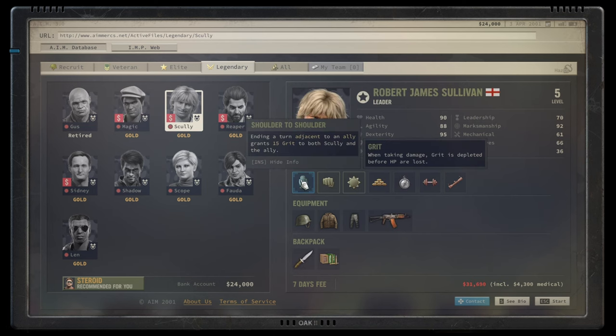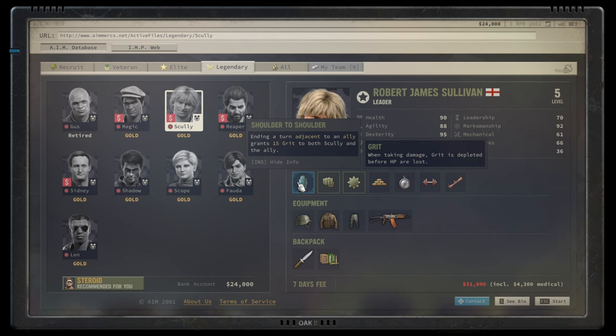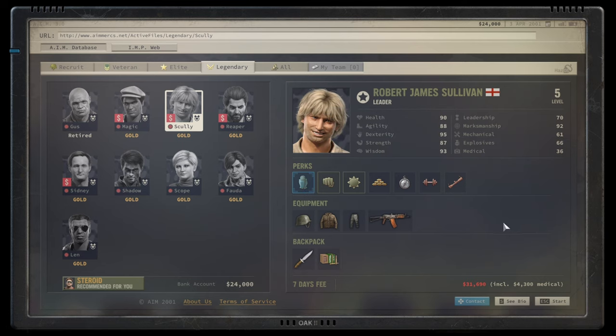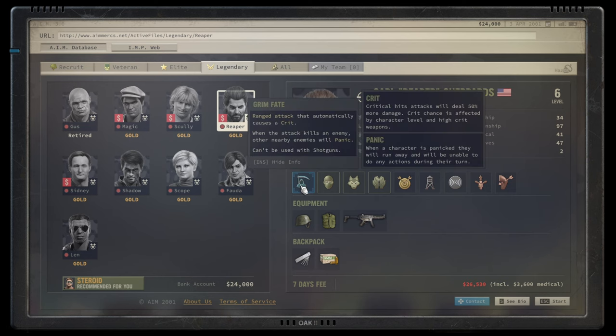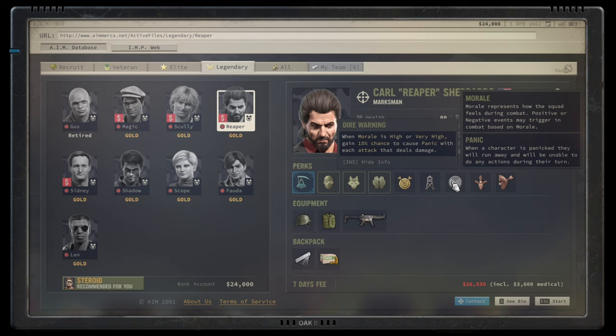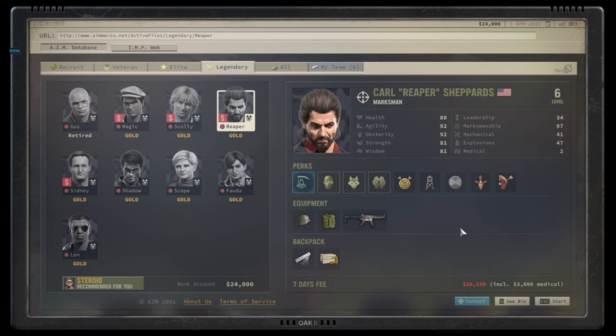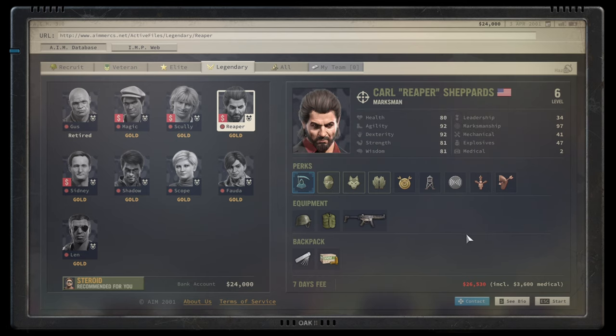Scoli's Shoulder to Shoulder allows two characters to gain 15 grit, and if you put another one next to him that's three characters gaining 15 grit. Combine that with the Vanguard ability and you gain 30 grit for a whole host of characters, plus great stats on top of it. Definitely an A tier character. Moving on to Reaper — his Grim Fate range attack automatically causes a crit and causes nearby enemies to panic. That's the better version of Dire Warning, which only has a 15% chance but always happens with Grim Fate. Great marksmanship, great physical stats, and a bit of a loner. With his stealth perk he'll take down enemies efficiently. A tier.